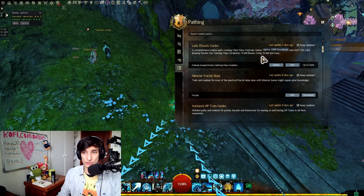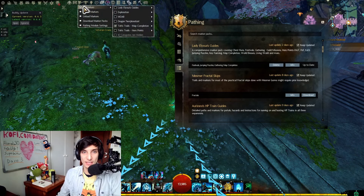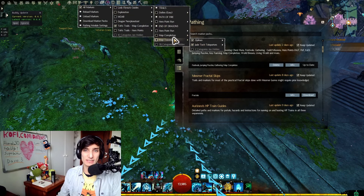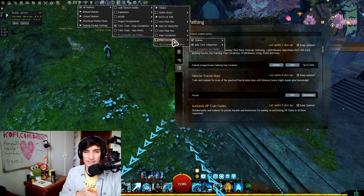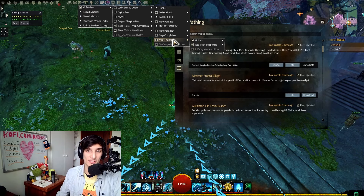Lady Elisa's is a very good one as well — I really enjoy it. It's a bit of a jack of all trades; it has almost everything, including some super adventure box content, which is very useful. Honestly, I would just install this one because regardless of what you're doing, you might actually need it. You can go into Pathing, check Lady Elisa's, and just pick whichever categories you need for the situation.